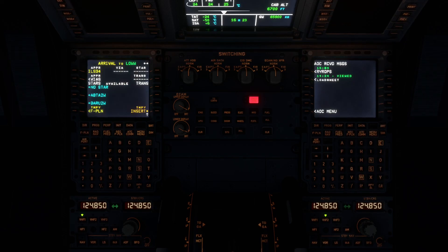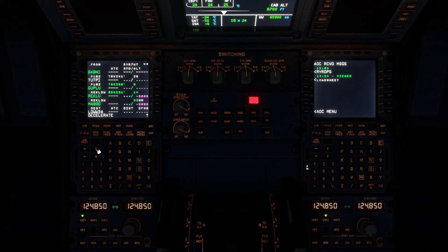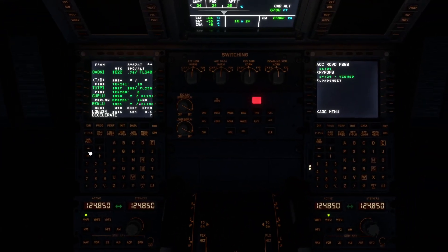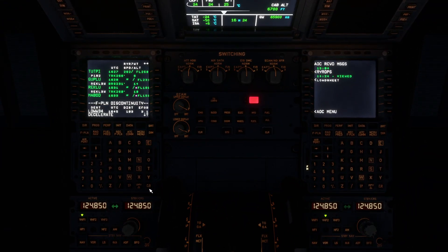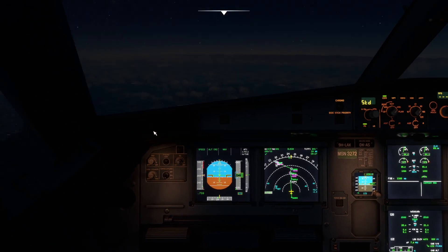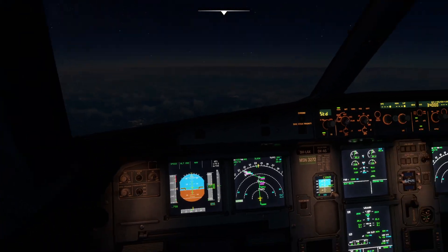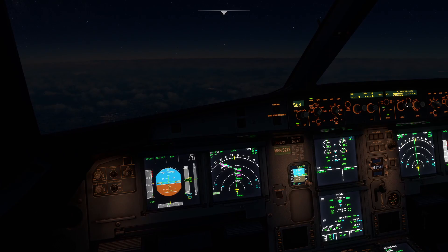So we're on ATIS 3-4 which will give us the approach data. Welcome 3 Whiskey to Vienna — it's telling us to descend now. Maybe if we add a bit more track miles, but it still wants us to descend. So we'll put the seatbelt signs on and we will descend to flight level 3-0-0.